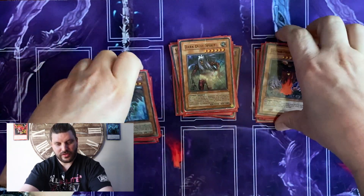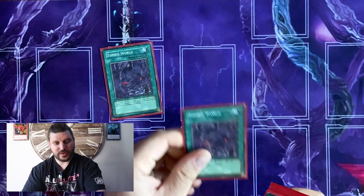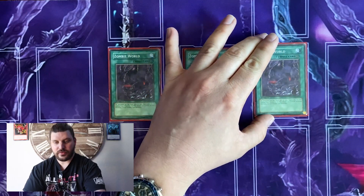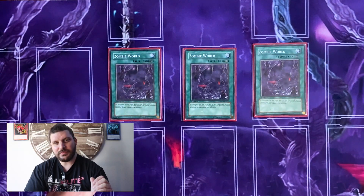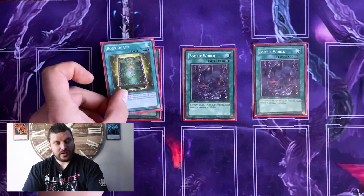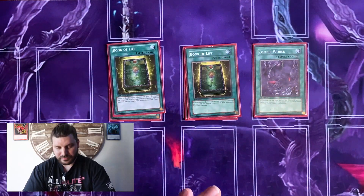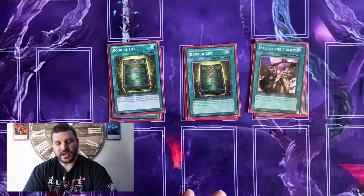That's it for the monsters — now on to spells. Starting with three Zombie Worlds: this targets your opponent's field and graveyard as well as yours, making everything a zombie. The main function is to take your opponent's stuff from their graveyard since it would all be considered zombies. This was literally the most effective and the most hated card in any generation. Two Book of Life — now that everything is a zombie you can go ahead and take their stuff. One Call of the Mummy, which lets you special summon a zombie free of charge.